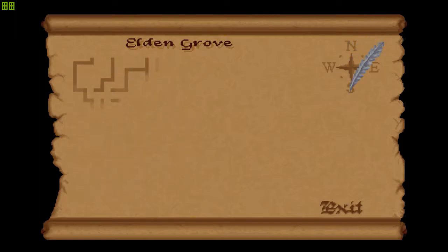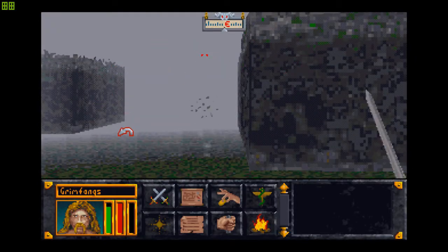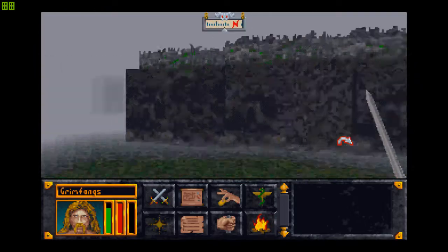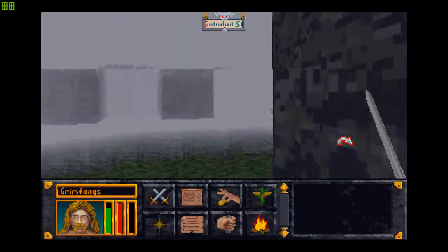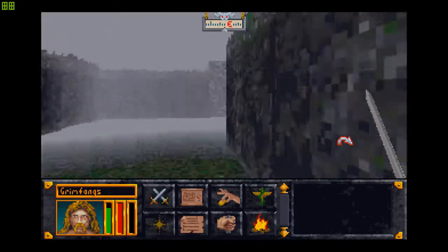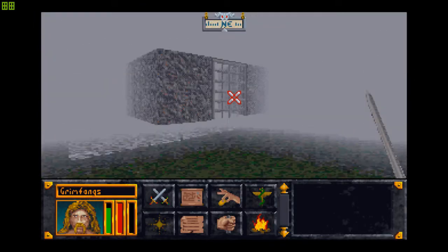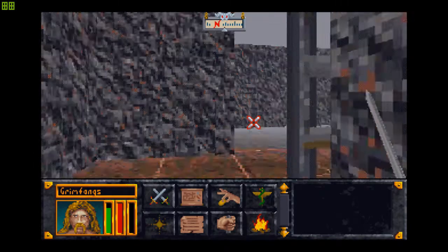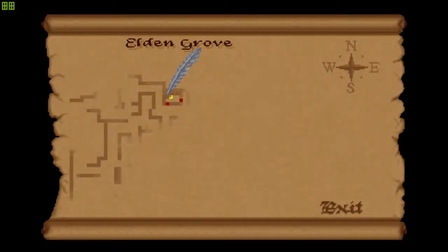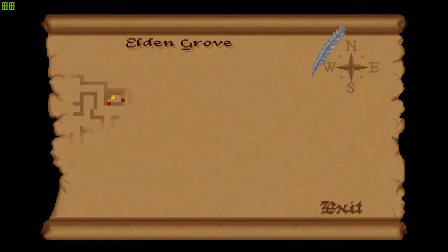I'm just going to keep exploring aimlessly until I hit dead ends, and then just keep exploring aimlessly again. What I'm going to do is map the entire place first. One of the things you can do whenever you're lost in a hedge or a maze is keep your hand on the right-hand side wall — or the left-hand side wall. And... did I just accidentally stumble into the objective?